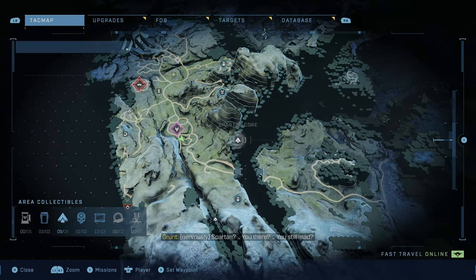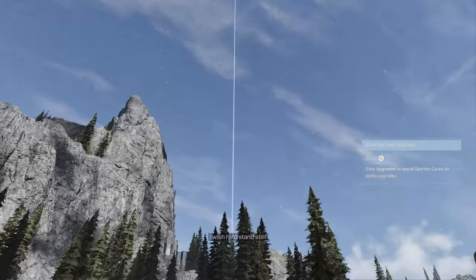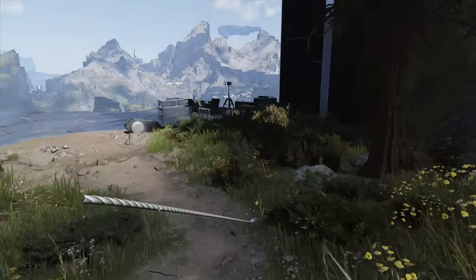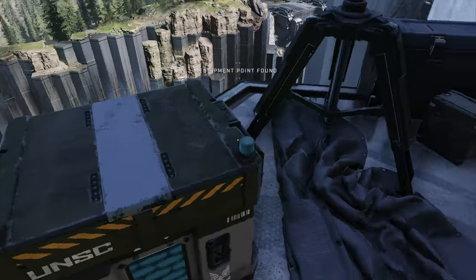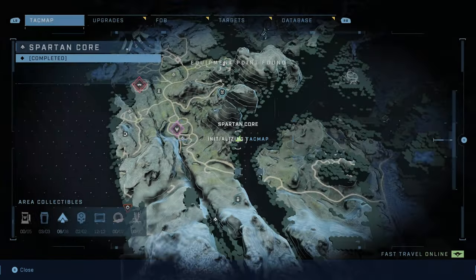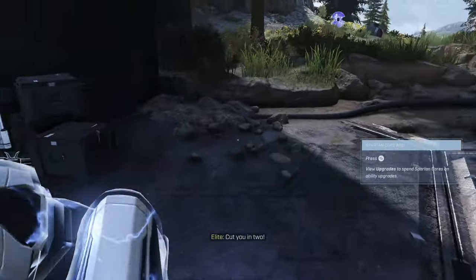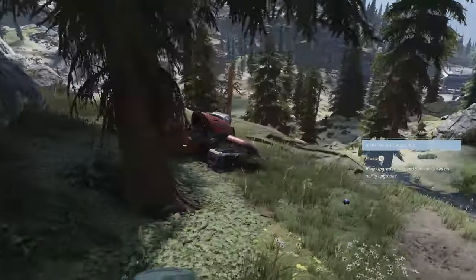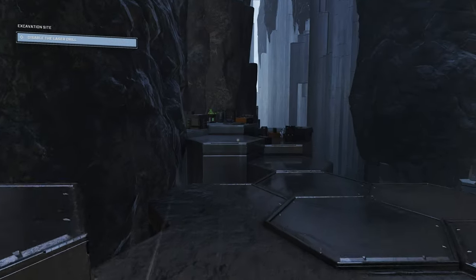Mark this next one on the map — it's all the way on the eastern edge of the island. Head towards that beam of light; skip past the enemies since we don't need to worry about them while invincible. Grab the Spartan Core on the edge of the map — surprised it hasn't fallen off. Then activate your Tac Map and mark the next Spartan Core nav point, which is towards the middle. There's sometimes a Ghost here you could grab if you want.